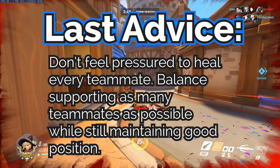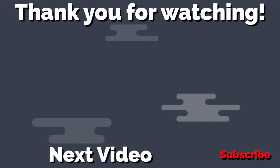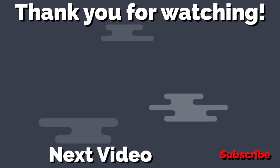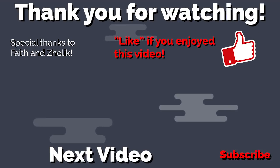I want to leave you with this last piece of advice: don't feel pressure to heal every teammate in danger. Sometimes people put themselves in really bad positions that you don't have to follow and die as well. An effective Mercy balances supporting as many teammates as possible while still maintaining a good position to improve survivability. This was one of my longer guides, but hopefully you found it helpful and enjoyed it. Special shout out to Faith and Zolick who gave me feedback on this guide. Thanks again for watching and see you next time.